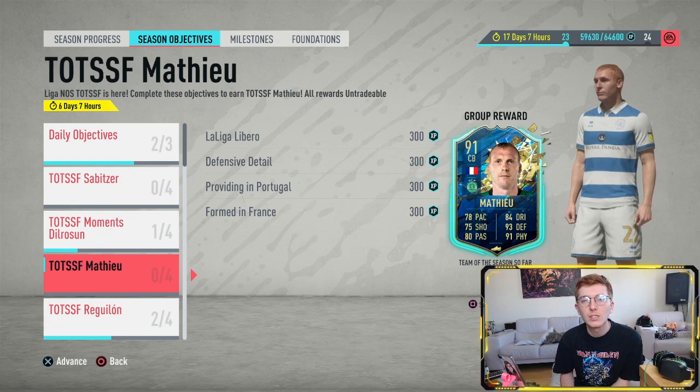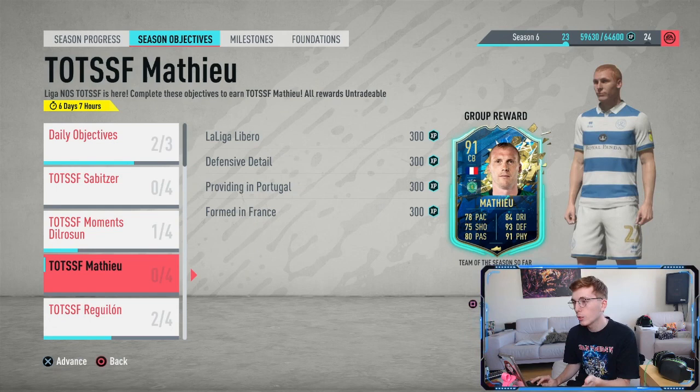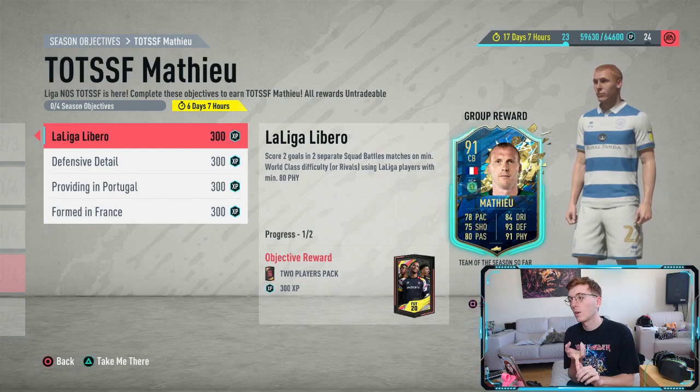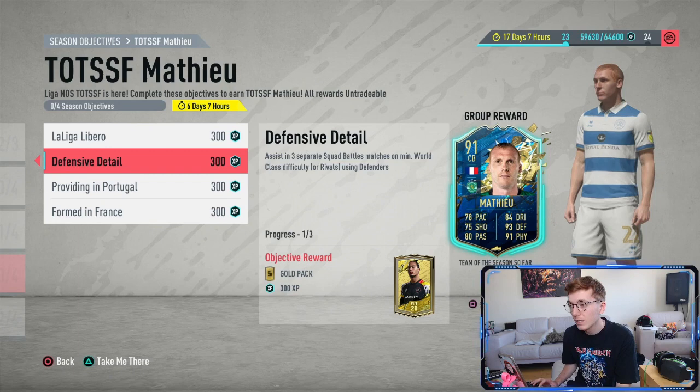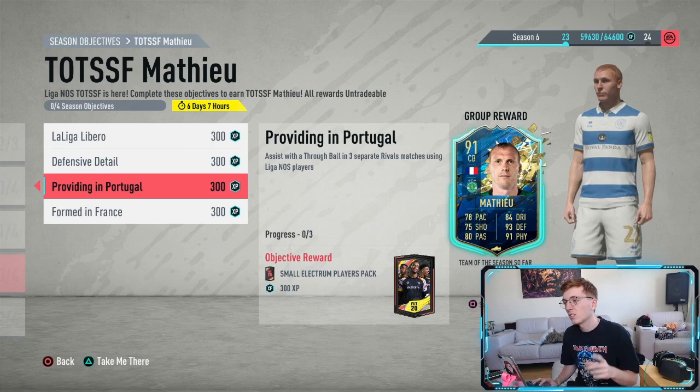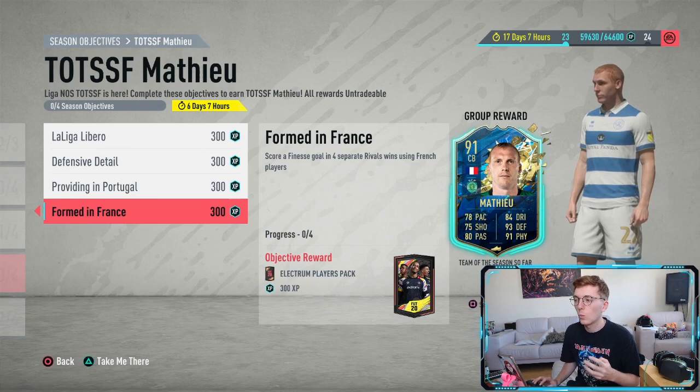This was added Monday with the Liga Nos Team of the Season coming out. This card is achievable through just completing four objectives: get two goals in two separate games on World Class Squad Battles or Rivals using La Liga players with at least 80 physical; get an assist in three separate games on at least World Class Squad Battles using defenders; and get three through ball assists with a Liga Nos player in separate matches.